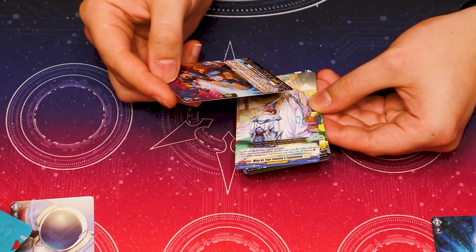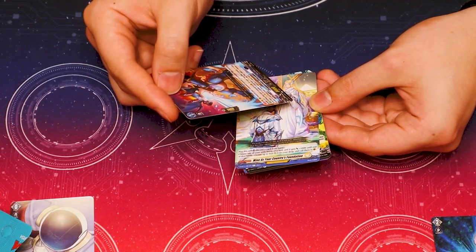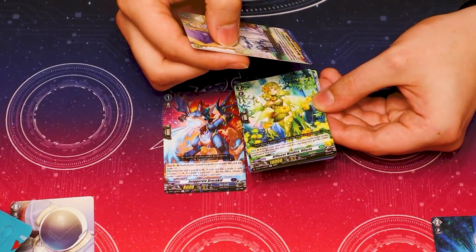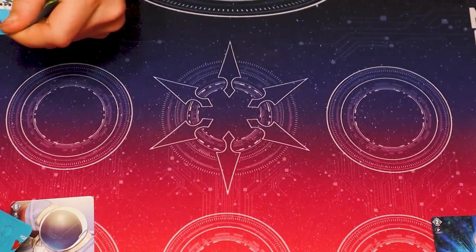It's for Dredjeweled. Oh, it's for Dredjeweled. That's funny. When this is placed on rear, if your soul has a grade three card, you may soul charge one. If a grade three card was soul charged, choose a grade three from your drop, put it in your soul. So it's okay — it's a little clunky. Maybe one. It's a Blitz Order. It's a dead pack — just got a large or two rares.